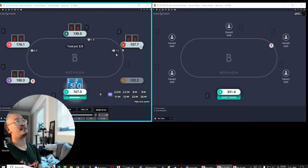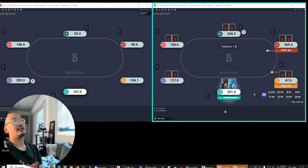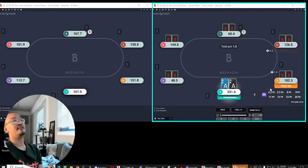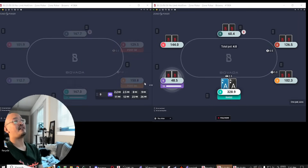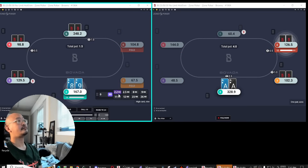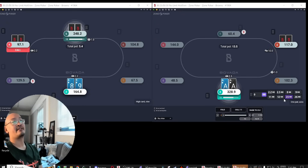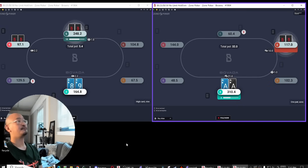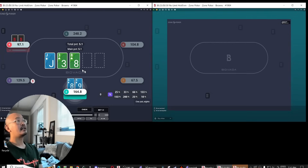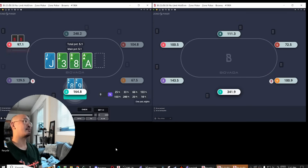See, if this was like a cutoff limp, I would always raise this hand, but against the under-the-gun full stack, got to give him a little bit of credit. You do see a lot of limp re-raises because people think it's in vogue. Got 2.5x it facing these two weaker players in front of me. If this guy makes it like 12 or 13, I can start having a flatting range. Here, I often want to play big bet or check — so I'm going to start with a check back.